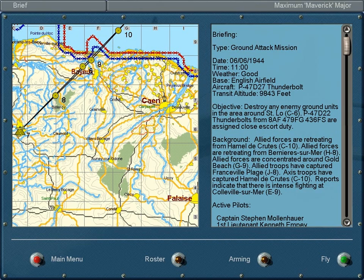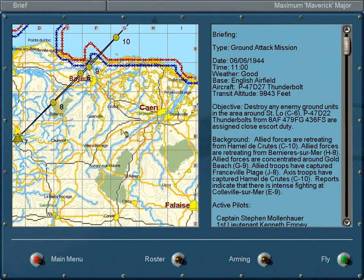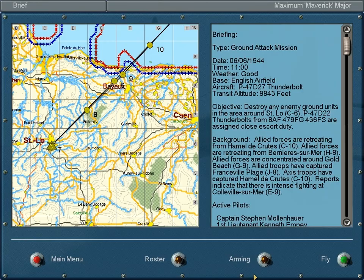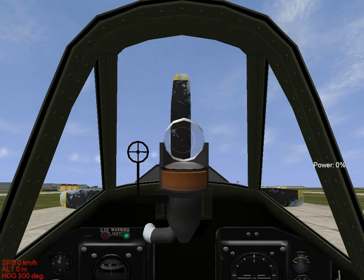There's a lot of fighting going on along the beaches, and we're going to fly over the beaches to Saint-Laure and perform our ground attack. We will be flying P-47D Thunderbolts as a brand new pilot — no sorties, no kills, no ground, no air — fresh out of flight school, named Maximum Bob Major. He is the younger brother slash kitty cat of our former pilot, 1F Jeff, and fresh out of flight school.